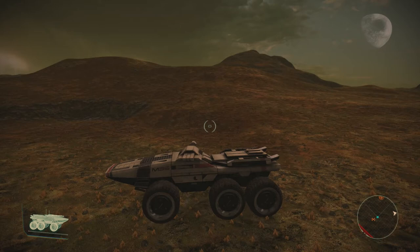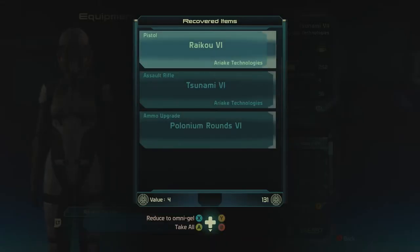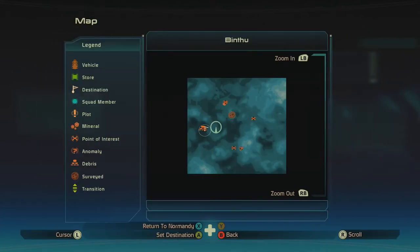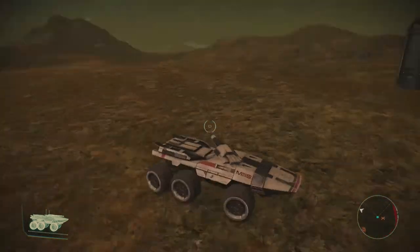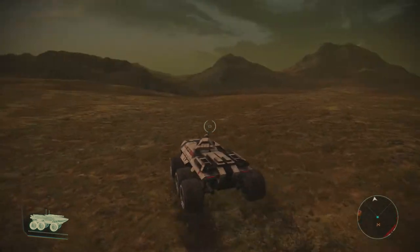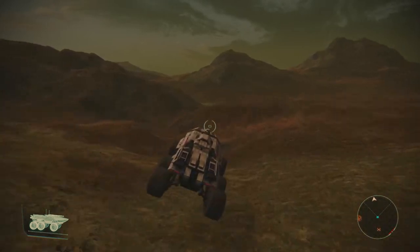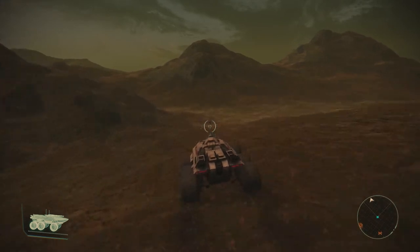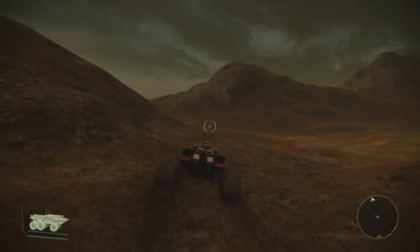Hello everybody, welcome back to Mass Effect 1 Legendary Edition. We need to go find Admiral Kohoku, but Shepard technically doesn't know that's what we're doing. We just know there's Cerberus doing terrible things out here. I think this is the Kohoku one, but it could be a different Cerberus operation. What a mysterious organization.